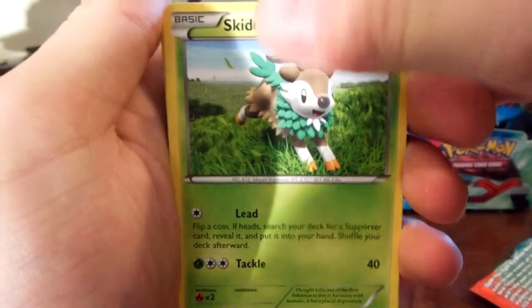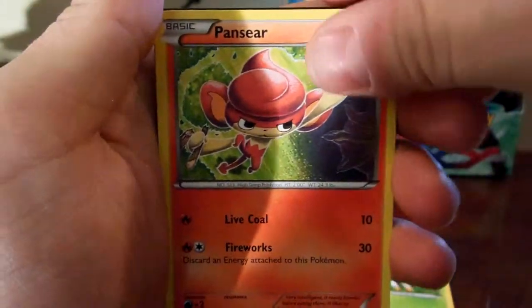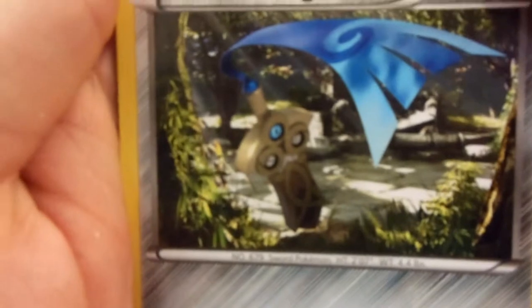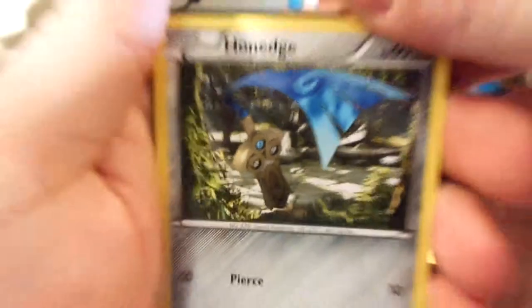Okay, we got Skiddo. Pansear. Honedge — it's a sword. It's my first time looking at it. That's like really good art, it looks real almost. It's pretty sweet.